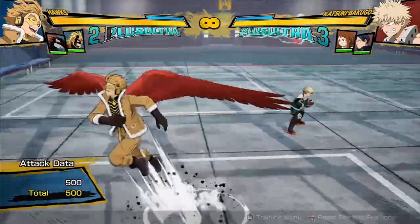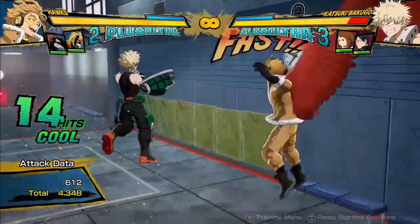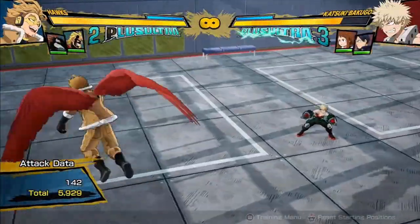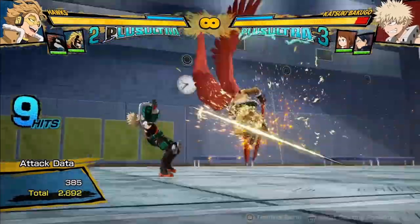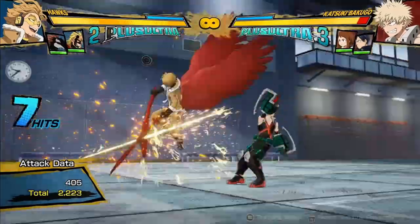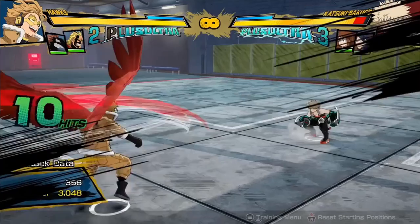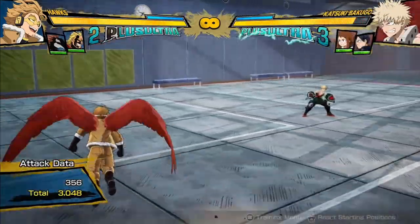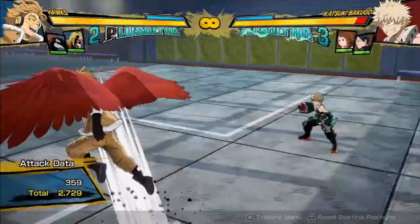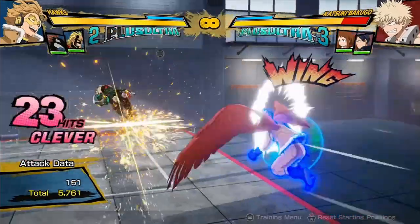Off of his fly, basically anything that leaves him in the air, you're going to be doing about the same combo because you're in the same situation. You have to be a bit tight, because if you're not fast enough after the dash cancels, the opponent actually can recover. So you're going to get similar combos off of almost any situation that leaves you in the air. Sorry, this is day-one Hawks, so my execution is not great.